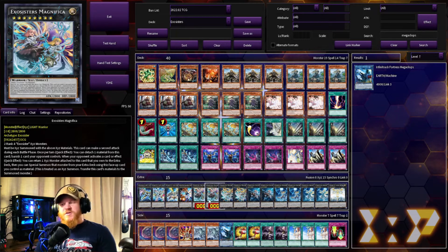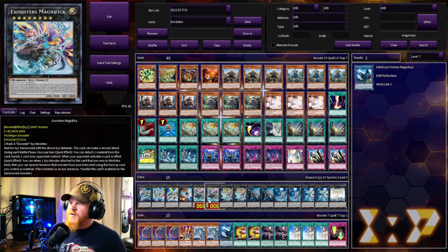This one is apparently in the OCG — Exosister Magnifica. I'm just kind of playing this; I know it's not in the TCG as far as my knowledge is concerned. This one requires two rank four Exosister monsters — so it takes two XYZs — and must be XYZ summoned with those materials specifically. This card can make a second attack during each battle phase, and it's 2800 so nothing to scoff at. Once per turn quick effect: detach one material and banish one card your opponent controls — not targeting, which is pretty good. When your opponent activates a card or effect, another quick effect: you can return one XYZ monster attached to this card to the extra deck, then special summon that monster using this card as material, helping generate different effects as needed.